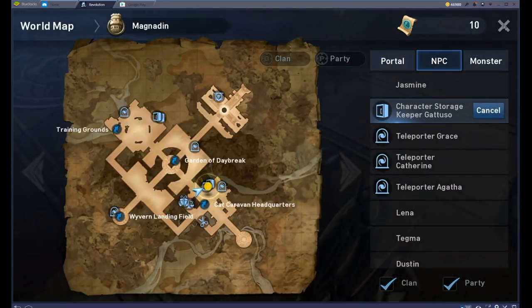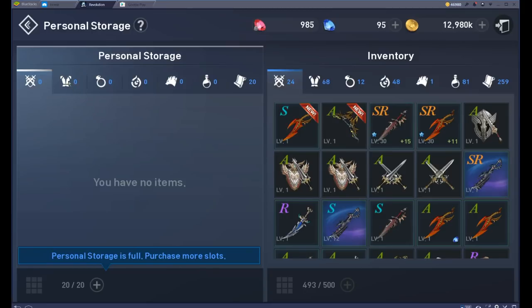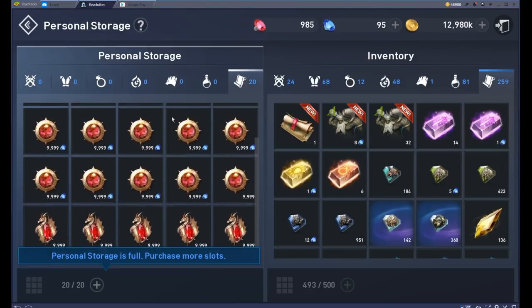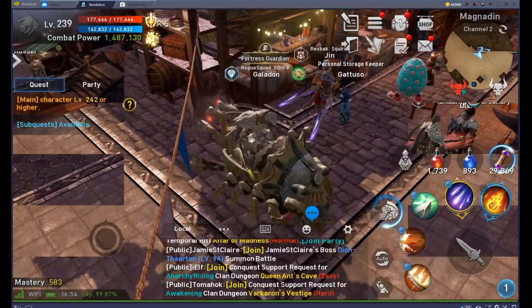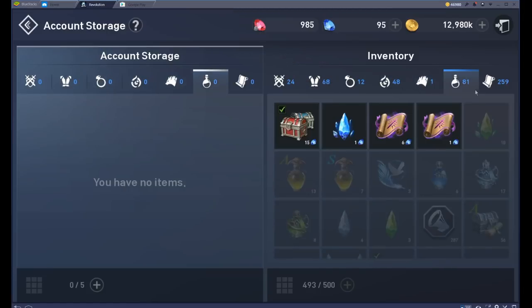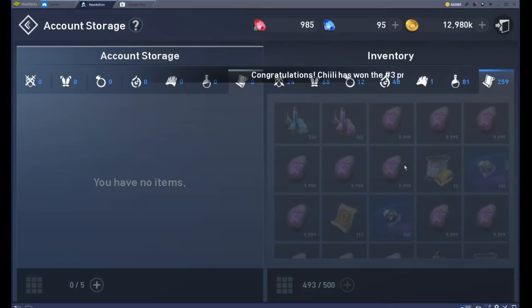I wanted to show you a couple more things in the Magnadin Village that are amazingly cool. Storage - not only personal storage but account storage. You have a limited number of slots and you can buy more, but this works out really well. If you're holding way too much stuff - lots of proof of bloods, red star stones and runes - you can put those in personal storage for just your one character. Account storage is different: if you've got non soul-bound items, those with the little blue diamond in the corner, you can put them into account storage and trade between individual characters on the same account. So if you've got an alt with something you want to give to your main or vice versa, visit the Magnadin Village and go to account storage.